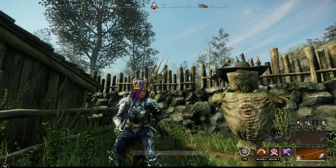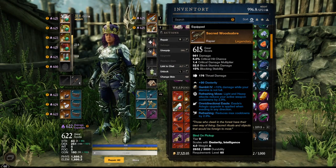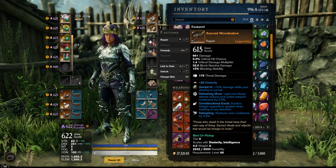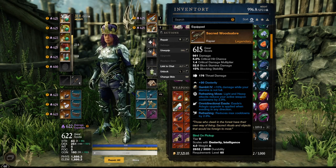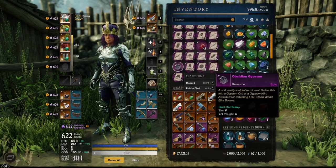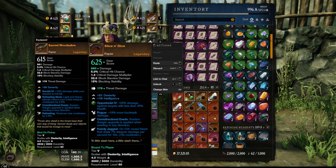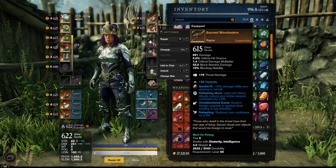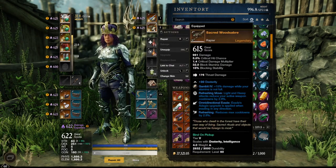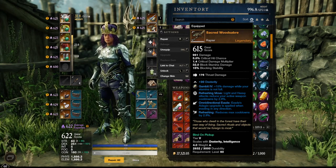Let's start with the rapier I have in my inventory now. This rapier is from the garden dungeon — it's the Sacred Wood Saber. After the patch, this is one of the best, or the best, rapier in the game when you want a defense rapier. We have 30 dex here, we have Refreshing Move, and we have Omnidirectional Evade. Like you know from my last build video, I normally use this one. I have all the other skill perks on my armor, so it's perfect when you want all six skill perks — Omnidirectional Evade is definitely a good thing here.